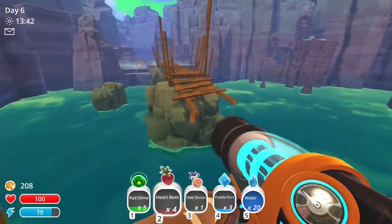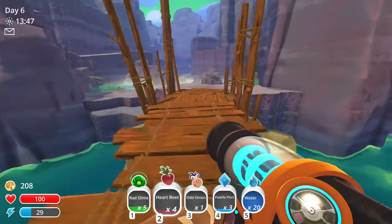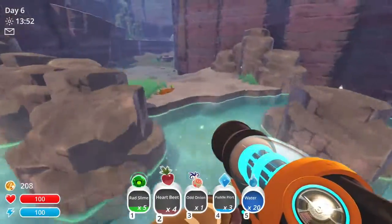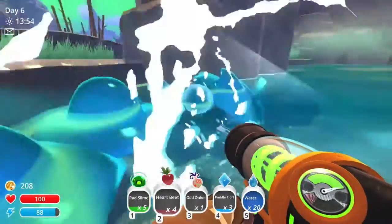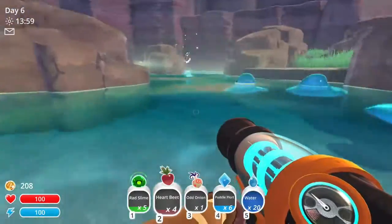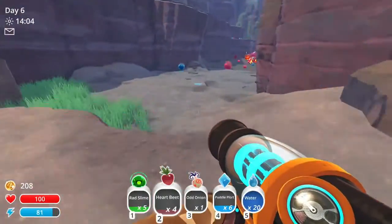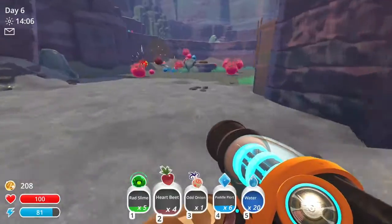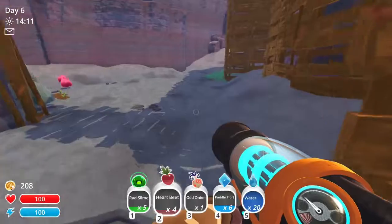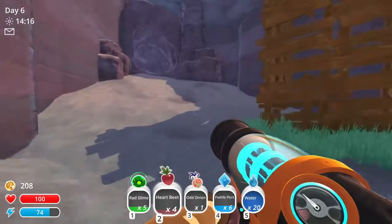Back we go. Secret outler — nothing to worry about, not for you to worry about. Oh, more puddle plorts! No, I don't want you, I just want your plorts. We will sell these guys off and make ourselves a little bit more cash.